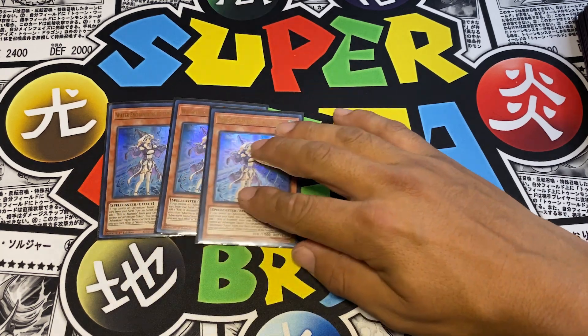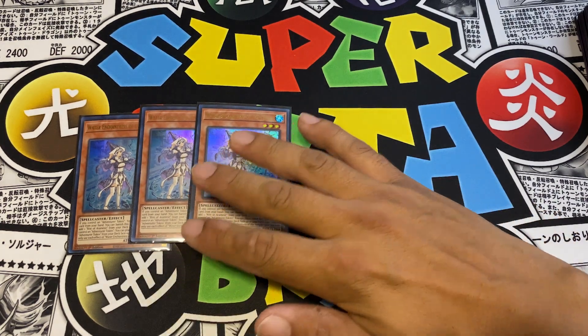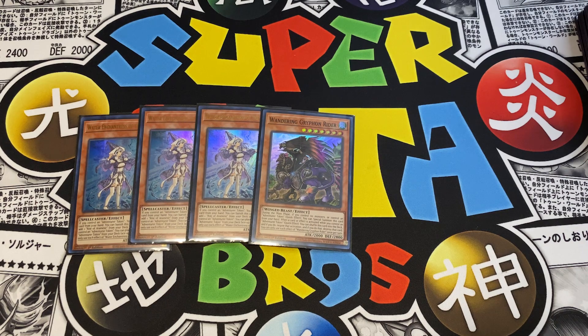For the rest of my monsters I run the Brave package - Adventure Toons. I've got three Water Enchantress of the Temple. You definitely want to abuse this while she's still at three, because she's probably the number one target in the whole package to get limited or semi-limited. Her effect is she can banish herself from your hand to add Rite of Aramisir from deck to hand, or from graveyard to hand. She also has a secondary effect where if you control an Adventure Token, you can special summon her from hand.